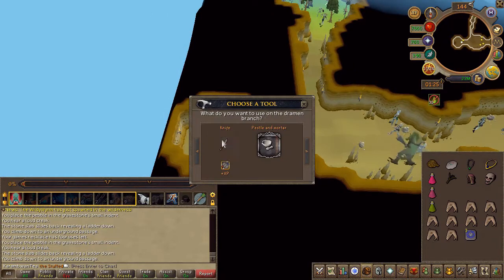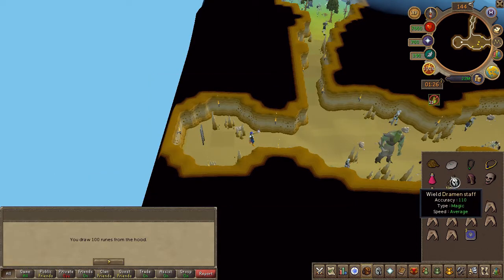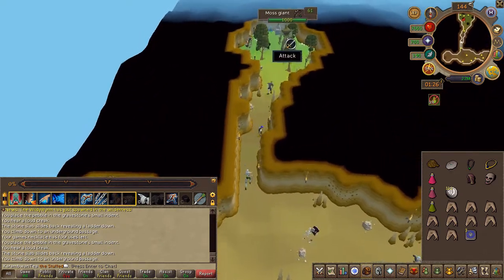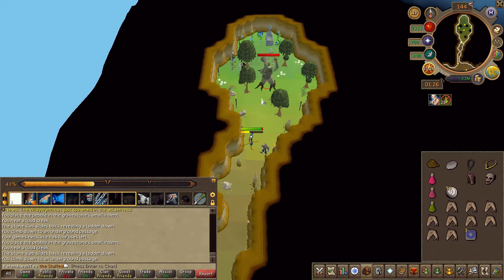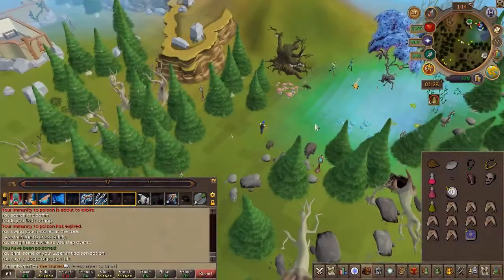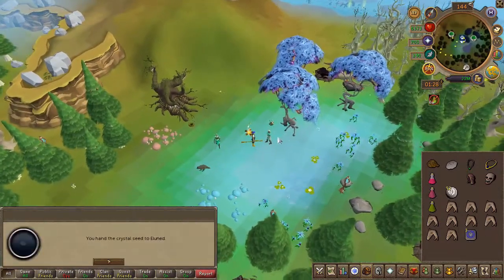Next, craft your weapon of choice. Then head south and slay the moss giant. Once slain, pick up the concentrated seed and speak to Elund — or however you pronounce the name — one of the elves where you started the quest.